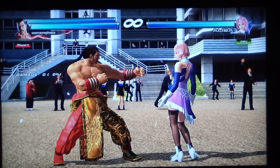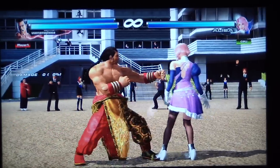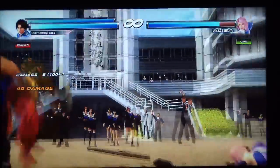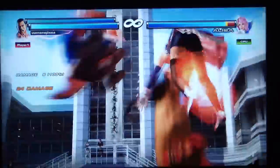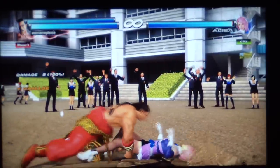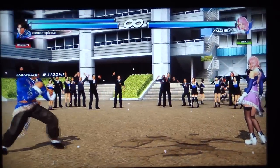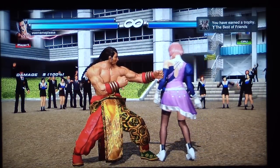Best of Friends is really easy. All you got to do is pull out three team-specific throws — like this, that's one, that's two, that's three. There you have it, the Best of Friends trophy.